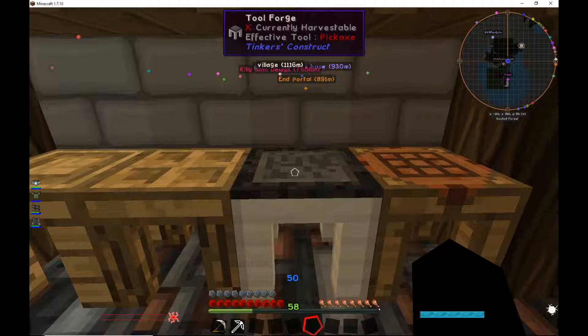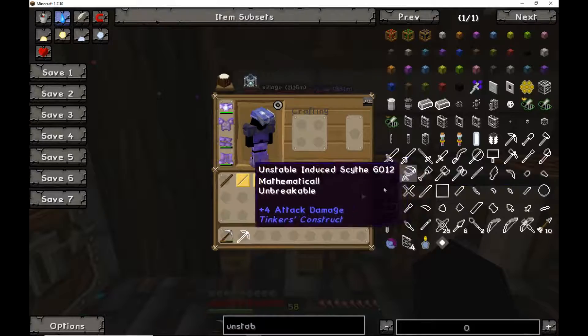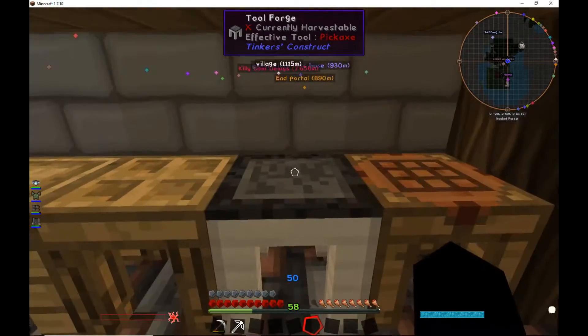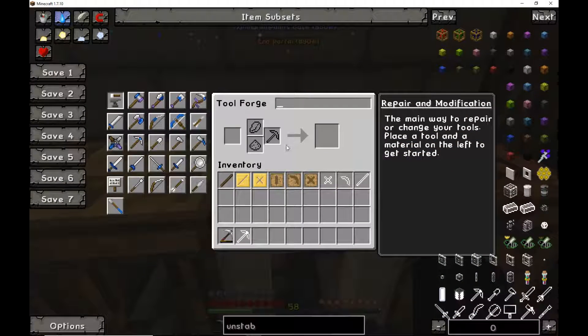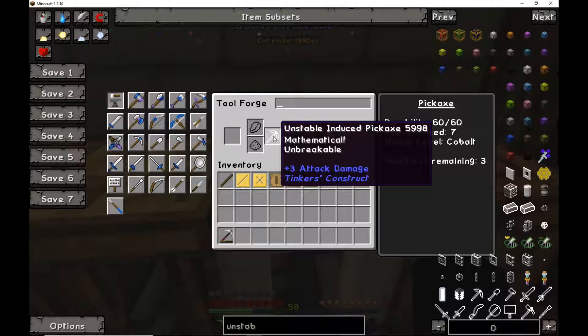There doesn't really need to be a recipe shown, because by the time you want to use unstable or stable ingots in Tinkers Construct, you'll most likely already have a stencil table, part builder, tool forge, crafting station, and everything else for making patterns. What you need is the tool forge. When you open it, you'll see on the left all the available tools, and clicking into it shows the upgrade section where you can add materials to repair or upgrade your tool.